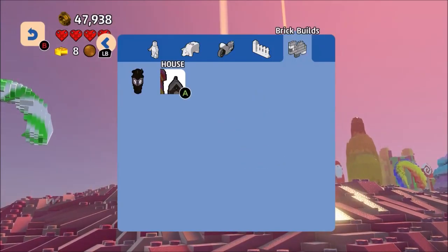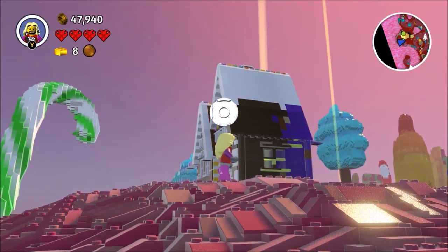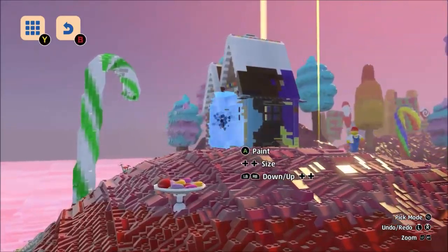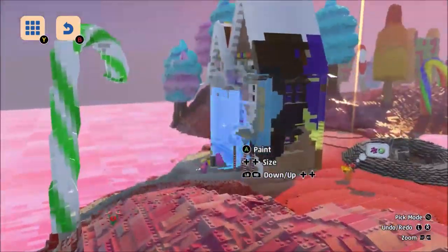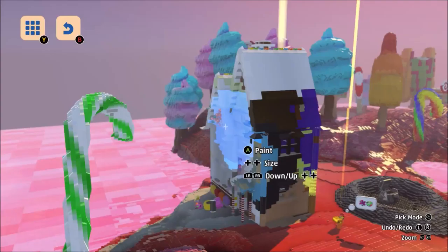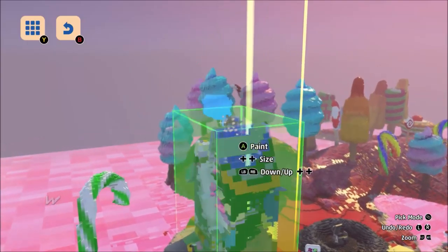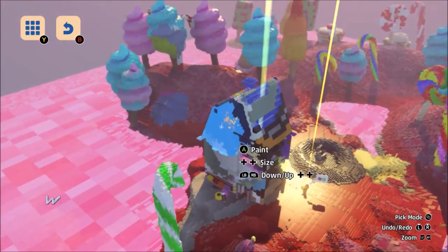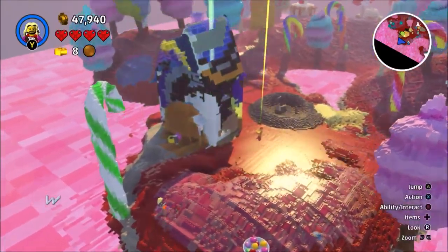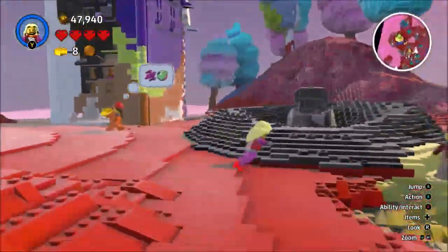It's still getting used to these controls, which are not the most intuitive, I'll be honest. But hey, we love it anyway. Hold why — paint the thing. Sploosh, sploosh, sploosh. How do I paint? Oh, I'm such an idiot. That makes life easier for everyone. Your house is being painted mostly black. I've done it — I don't know. That's kind of cool.